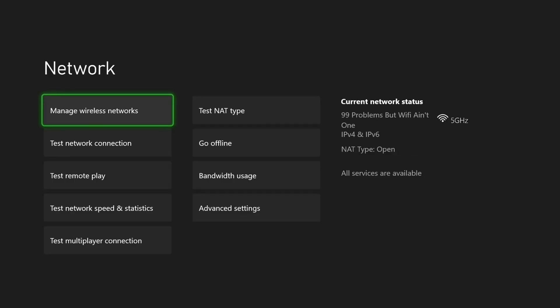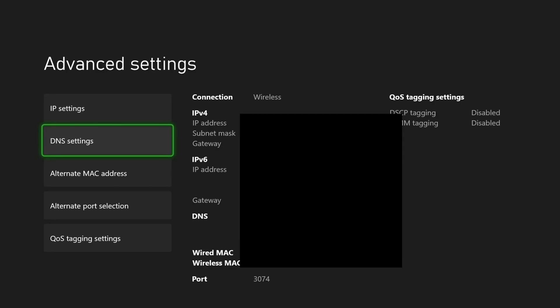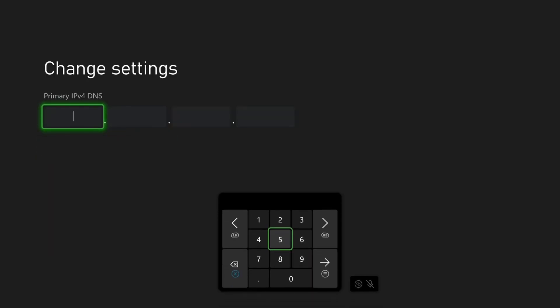After you've done this, you can go back and scroll over, and we're gonna go to Advanced Settings. Then scroll down and select DNS Settings, and go to Manual. In this section, we're gonna be typing in the Cloudflare DNS.